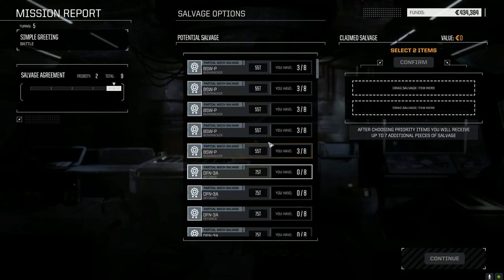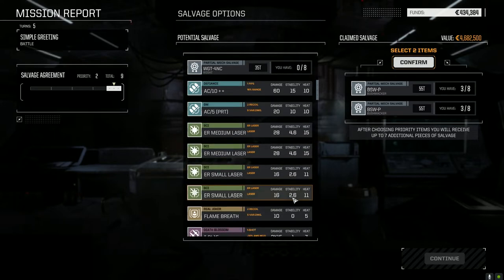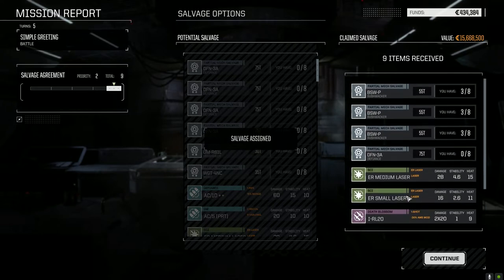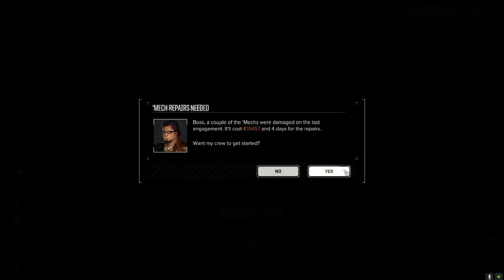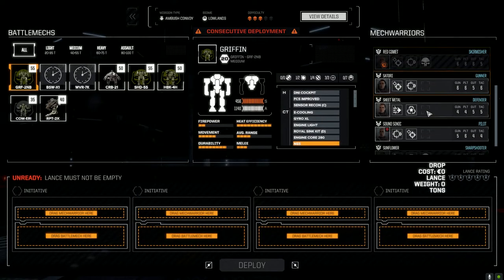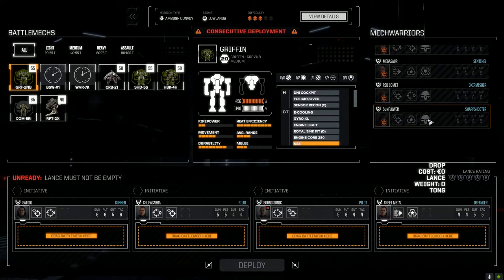Alright, Bushwhacker parts. I gotta take them both — I'd like to have another Bushwhacker, that would be nice. Three Bushwhacker parts, a Defiance part, ER medium, small. That's fine. So that's good repair time. We're gonna do a consecutive deployment though — second lance. Satori, Chupacabra, Sansonic, and Sheet Metal. Putting Sheet Metal in the melee mech because we've turned her into our melee pilot. Let's get our lance up and running here.